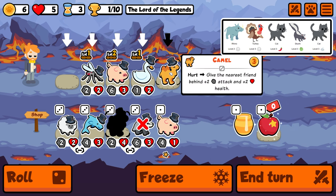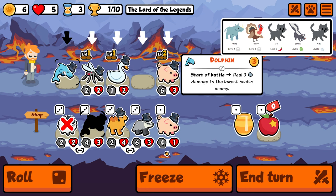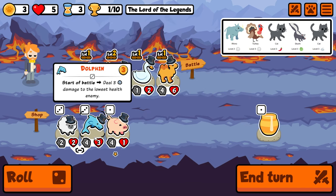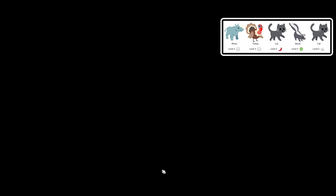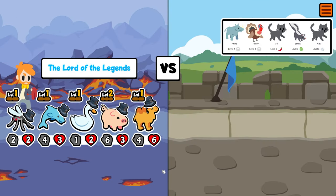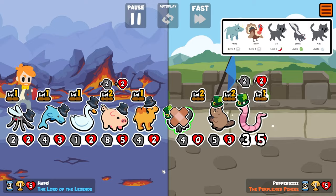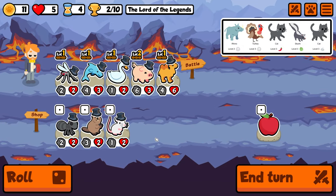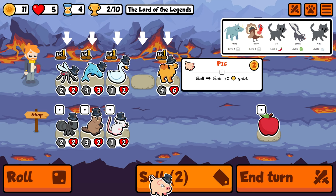Starting out, I'm considering whether to bring in the camel. Camel is going to be pretty strong and we should definitely play the strongest squad we've got for now. We want to look for level ups because I'm trying to do the Discord weekly challenge with cat, skunk, cat, turkey, rhino. The earliest pet we can find is the skunk on turn five if we level into it, so that's what we're looking for.